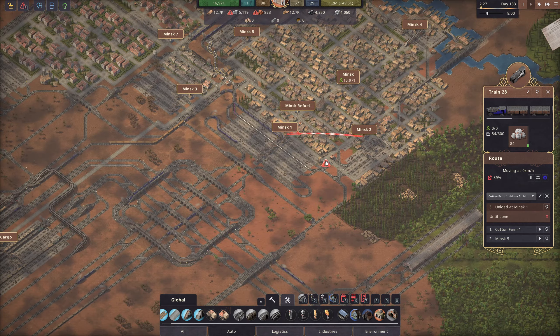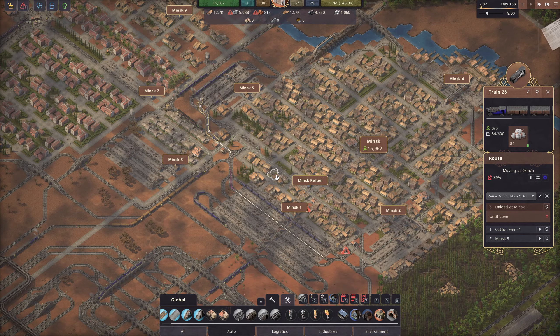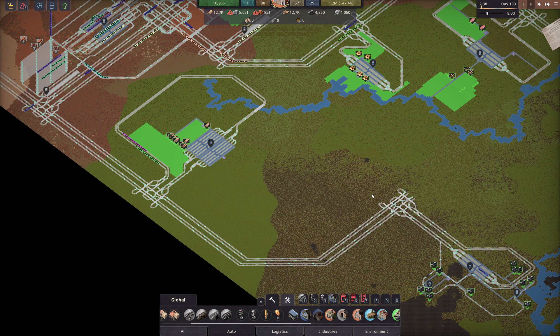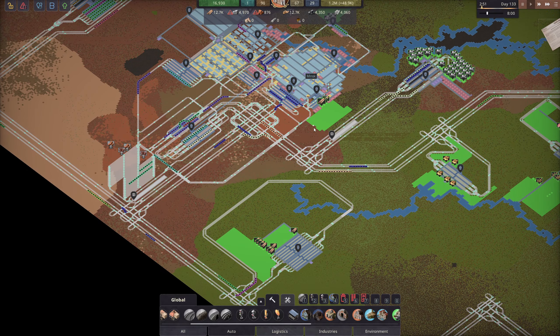I almost want to get rid of this whole thing that we're having right here, and I would like to have a specific passenger space instead, because now this is kind of a mix between a lot of stuff and it's slowing down like crazy. I would like something that's a little bit more efficient.